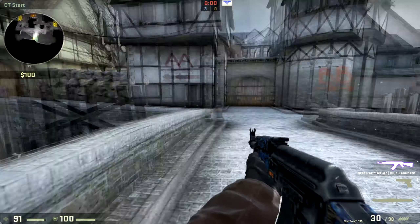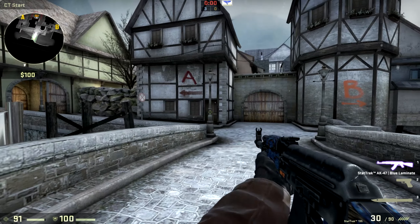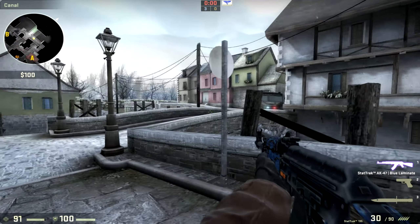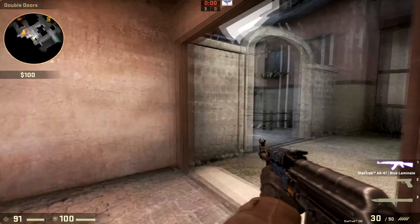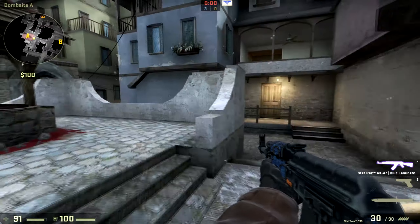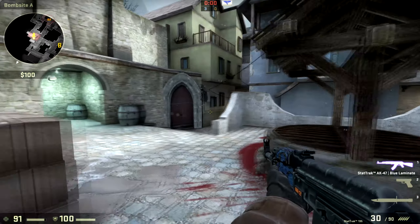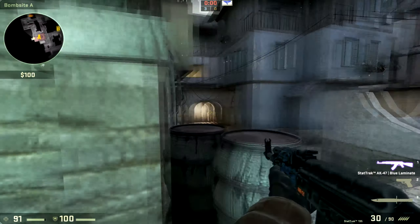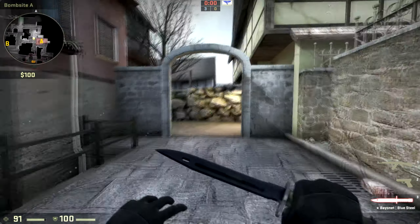Now we're gonna look at from CT spawn, how to get to both sides and also the connectors. We're gonna start off with A again. All you do is you run out of spawn, take a left, a right, a right again, and then you end up on the site right away. I think there's some cool places where you could actually hold the site though — you just wanna hide in here, or even you might make it down there. That's the A site.